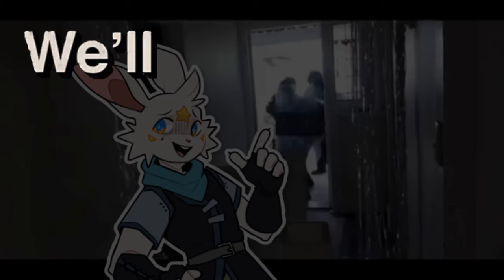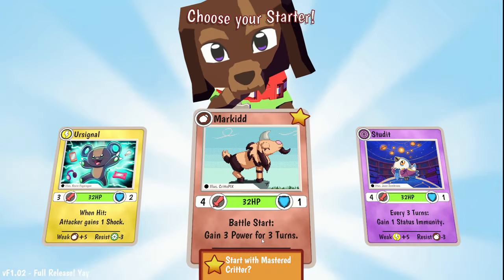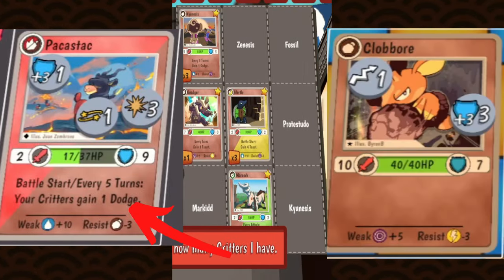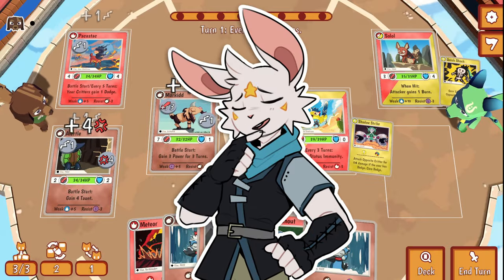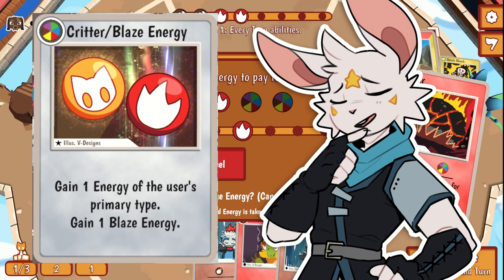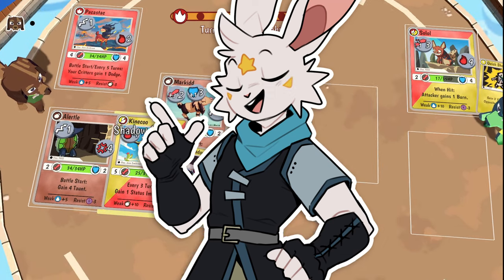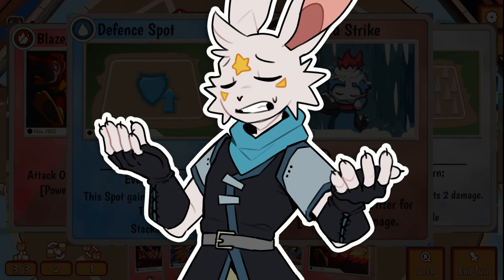You'll quickly see the game is very simplistic, with the ability to play three different critters on the field. Each critter usually has some form of passive ability that activates given certain criteria, while a few have no abilities but instead have inflated stats. To have your critters do anything, you need to play ability cards and energy cards. You get to play three cards per turn, and ability cards range from attacking, buffing, setting up traps, or any combination.